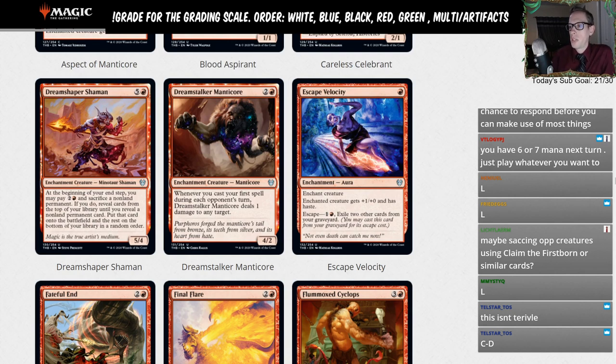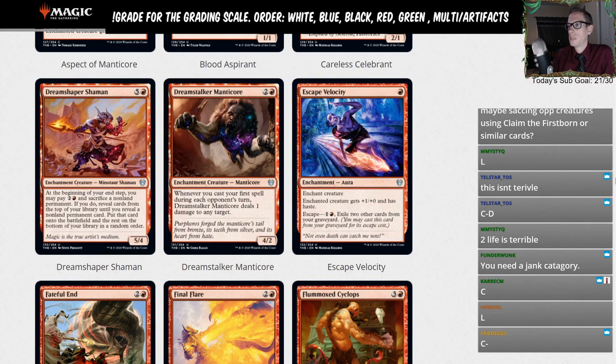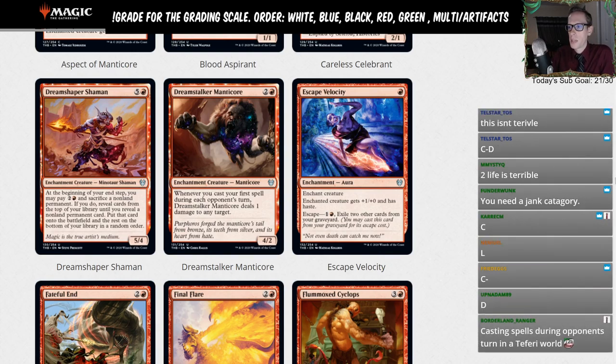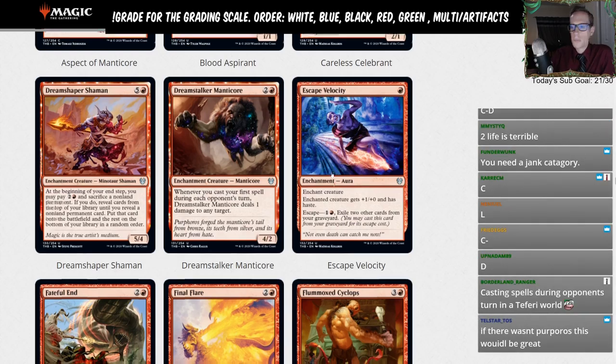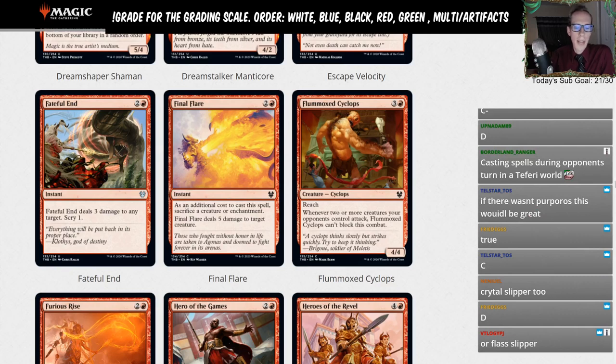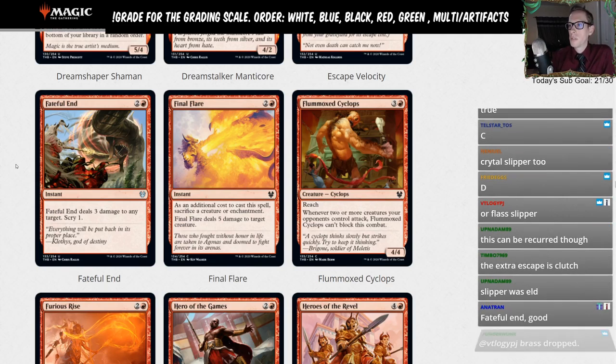Escape Velocity — red, enchant creature. The enchanted creature gets plus-one plus-zero and haste, and it has Escape so you can pay two and exile two cards from your graveyard to play it from your graveyard. I think for the most part we'd rather just have Maximize Velocity — that's one red, gives the creature plus-one plus-one and haste, and it's an instant or sorcery with bonuses and you can recast it. You can recur Escape Velocity over and over, and it is an enchantment if enchantments matter, but we're still probably giving this an L.